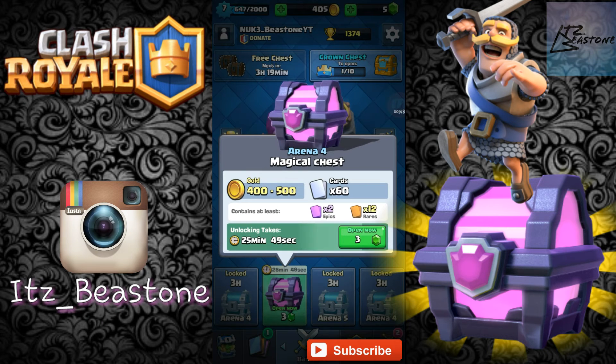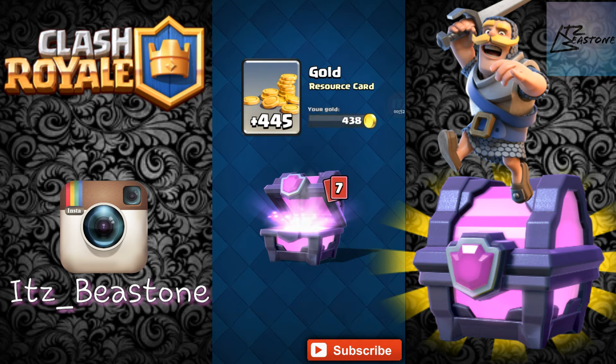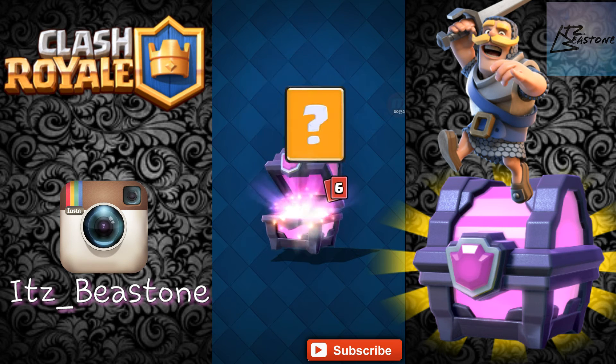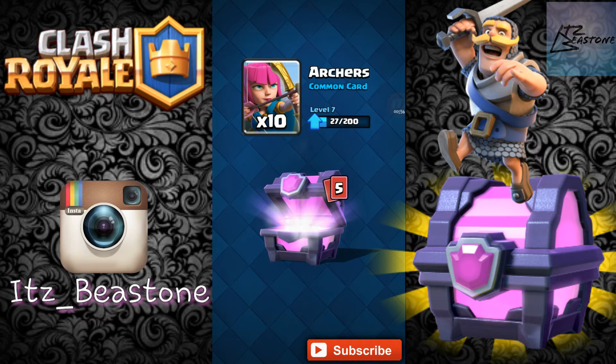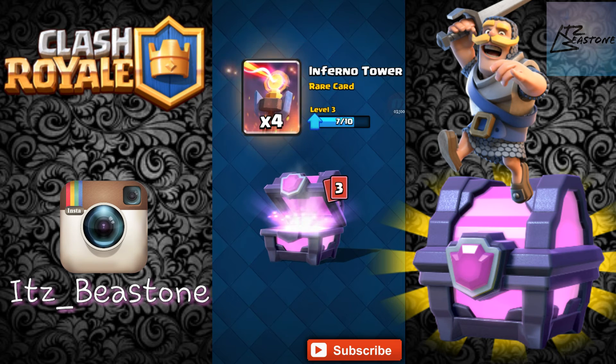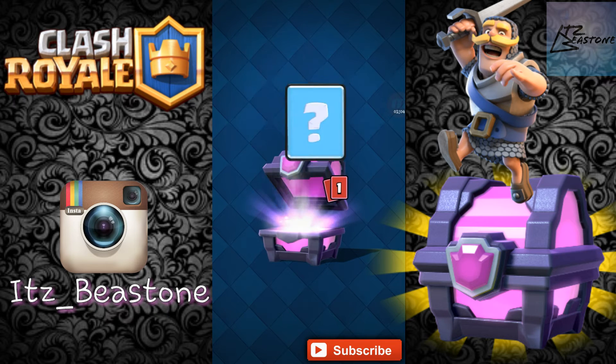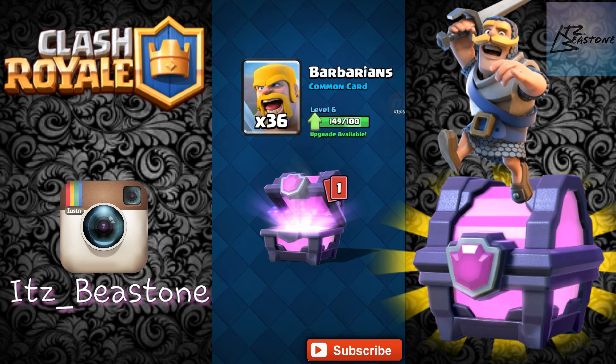I'm gonna go ahead and crack open my magical chest. We get 445 gold - not bad. One Goblin Hut, 10 Archers, two Rockets, four Inferno Towers, five Bomb Towers, and 36 Barbarians. Alright guys, this is gonna be the two epics, so let's hope it's a good one.